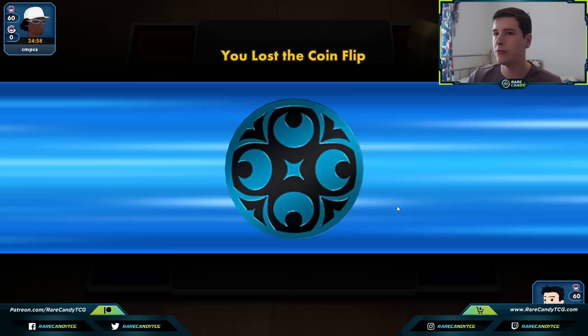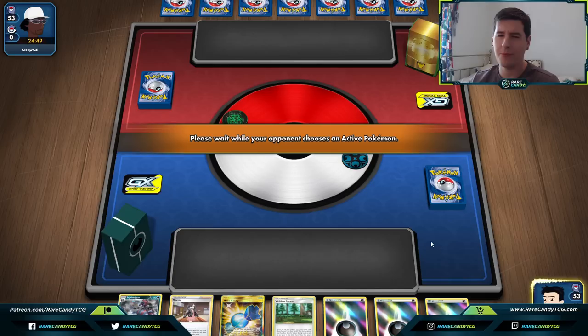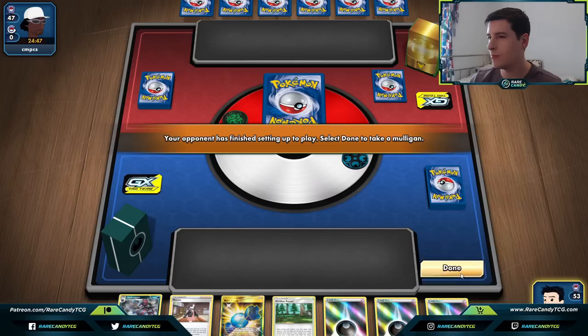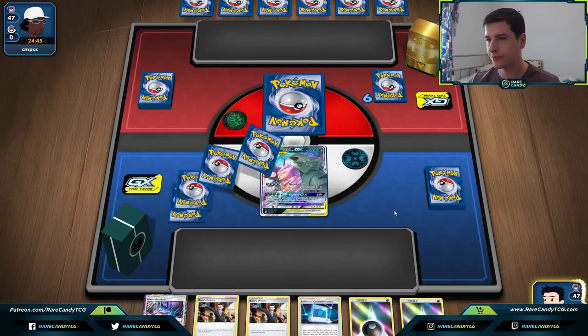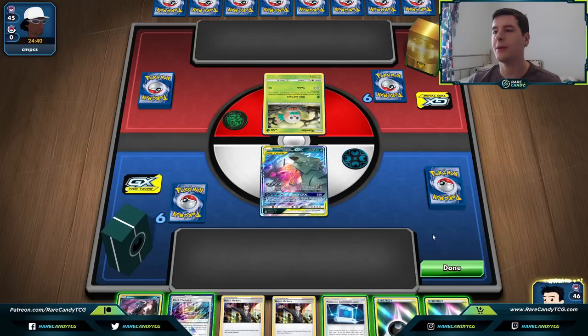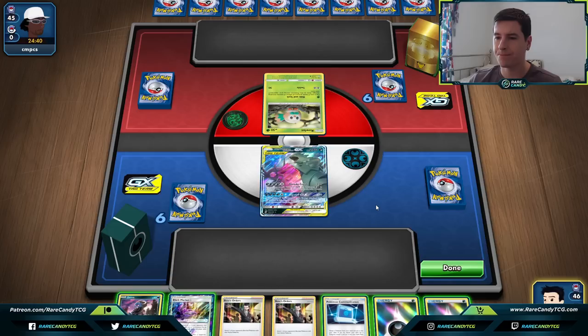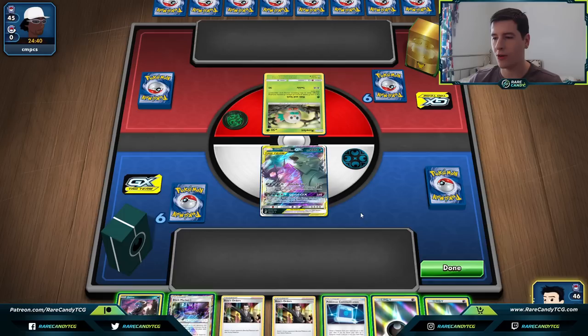Alright, let's attend some games and show off Hydreigon! We lose the coin flip, but our opponent chooses to go second — which might mean it's a fire deck or some sort of Welder variant. Our opening hand isn't great, but we can get an energy attachment down. Fortunately, the opponent is going to be playing Decidueye, so we feel pretty good. We have Hydreigon and Guzzlord, so we definitely have some ways to get set up.